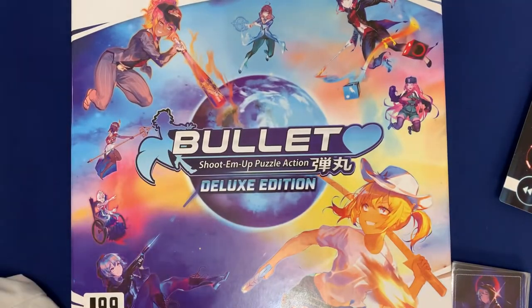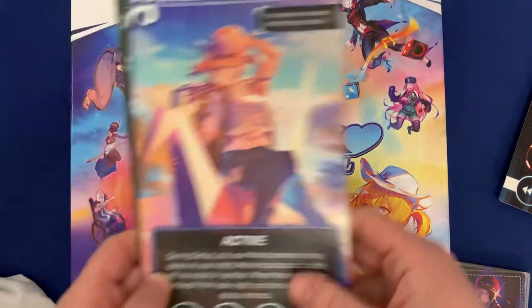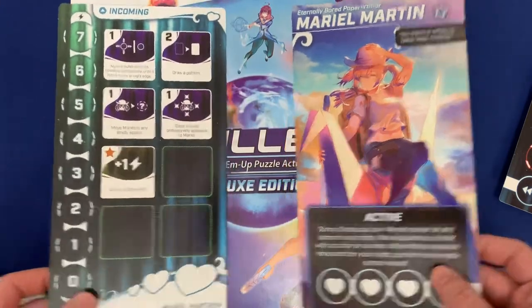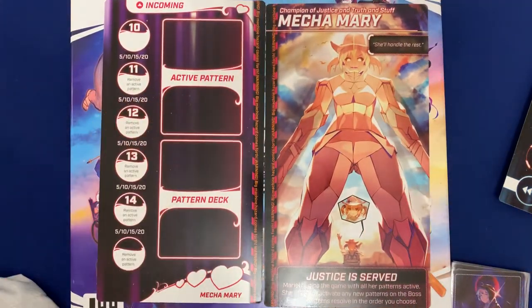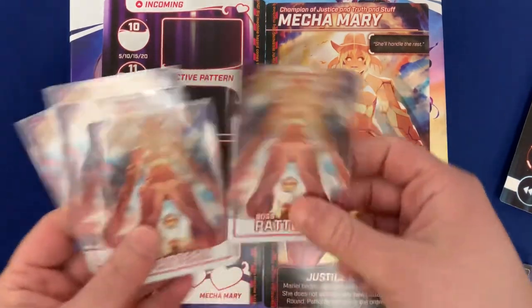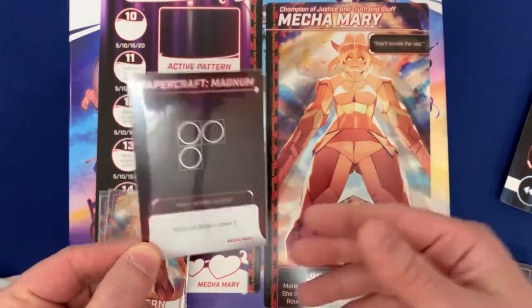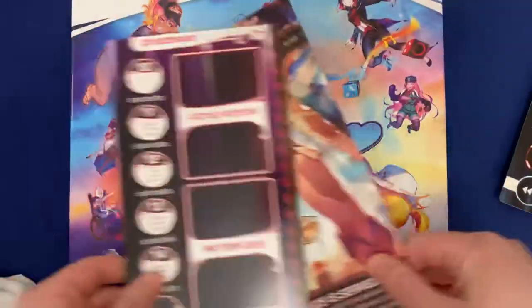My favorite thing in this game is actually the fact that it has so many different modes. Not only do you have the head-to-head mode, which is kind of the original version, but you also have a cooperative variant. For example, you can take Mariel and flip her into Mecha Mary, and just like her action board, she has her abilities as a boss as well. Each boss comes with their own special pattern deck, and instead of you completing your own patterns to clear things, they have patterns you need to satisfy to prevent things from happening. Each of the bosses will also be different, with their own specific themes.